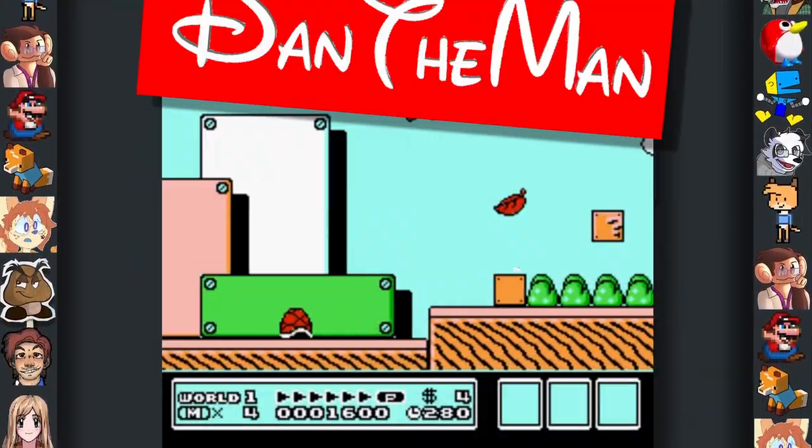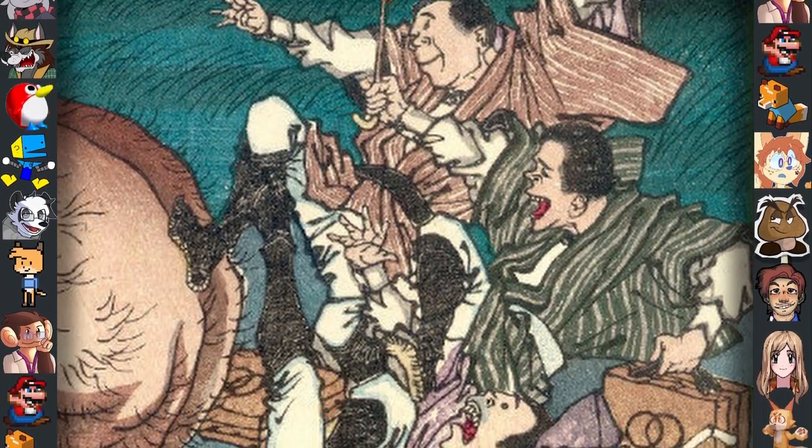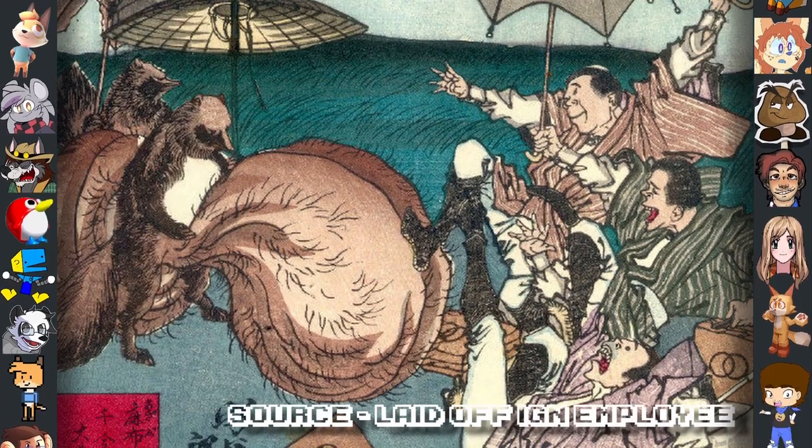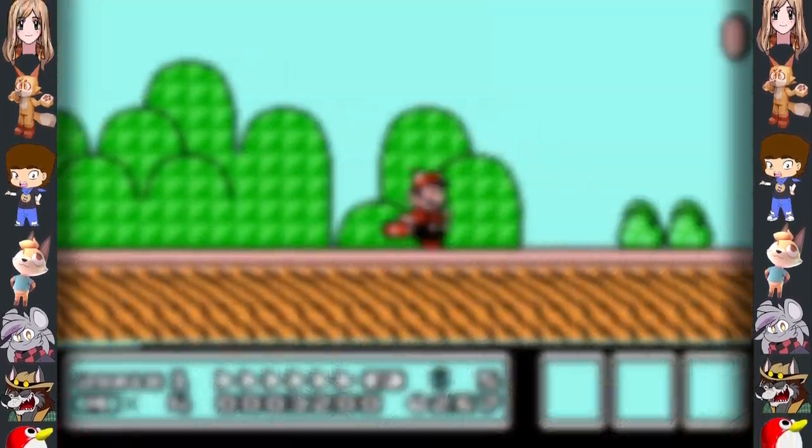Did you know? The reason why Mario wears a Tanuki suit is that in Japanese mythology, Tanukis were believed to have giant testicles. Miyamoto at the time thought Mario would have a high sexual drive, and thus a Tanuki costume would be appropriate for him to wear.